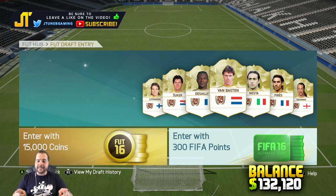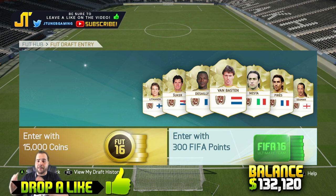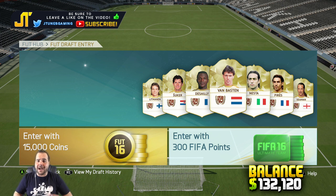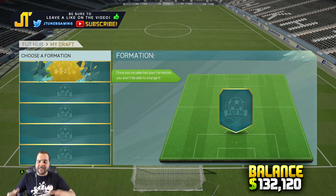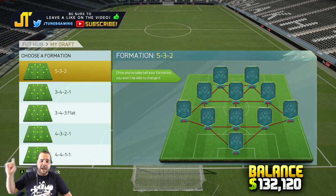We're at a total of 132,120 coins so we're about 100k away from actually purchasing Neymar, which is great. If you don't know how this series works, it's quite simple — I'm the one that pays to get into drafts either with coins or with FIFA points. It doesn't come out of our account balance; all we're trying to do is see how many drafts it takes to get enough coins to buy Neymar. We're going to draft number 11.